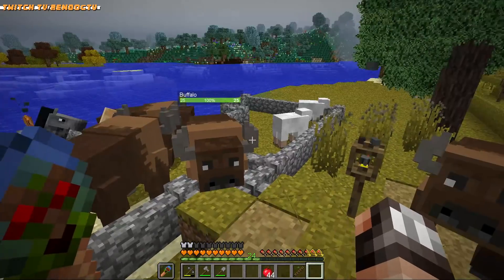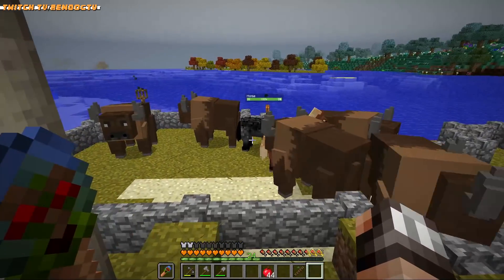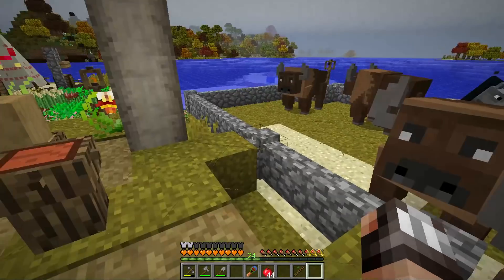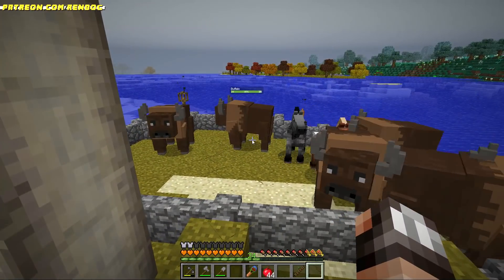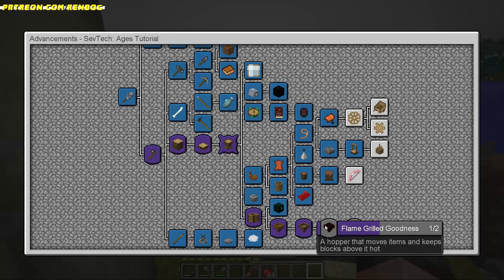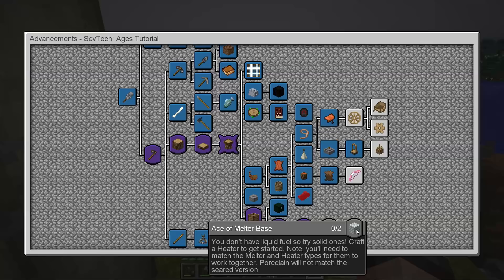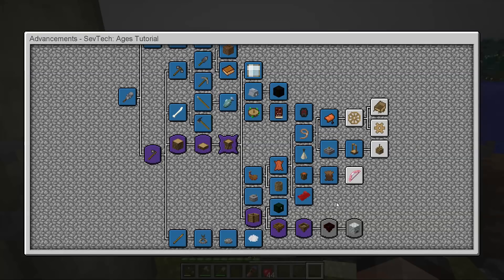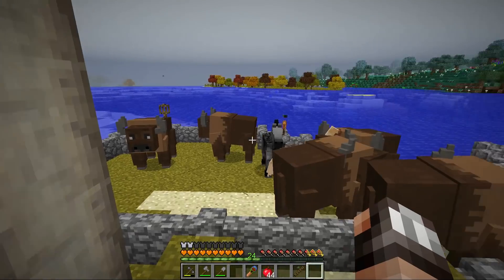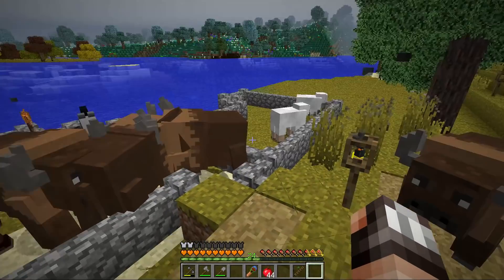The most exciting news since the last episode is that we got a couple of animal pens going, which is really great news. At the moment, we are trying to get ourselves out of the tutorial age of SevTech. And to do that, we need to make a flame-grilled whopper and then make another thing I haven't even looked into yet — but we're kind of stuck on the whopper. Welcome to SevTech.